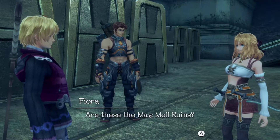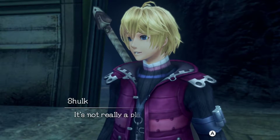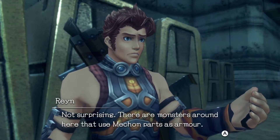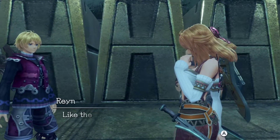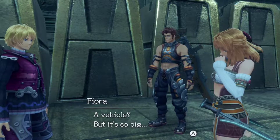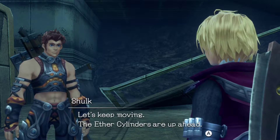So this is an interesting place — we're now actually out of the cave itself, the Magmel Ruins. The Defence Force often uses it for training, but Shulk comes here to do research. There are monsters around here that use Mechon parts as armour. There's a path for people to get in — it might have been a vehicle of some kind, like the Defence Force Hover Transports. It's amazing technology, and the characters wonder what kind of people made it. Let's keep moving — the ether cylinders are up ahead.